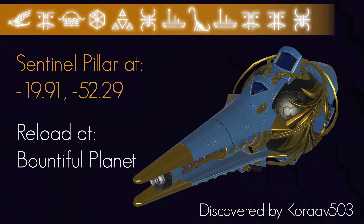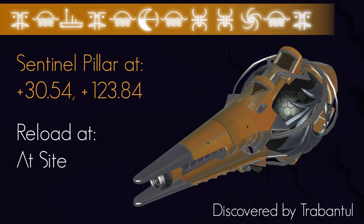This first lovely tool is Primary White with Gold Detailing. This location was discovered by Korav 503. To obtain this, just portal to the address on screen and find a Sentinel Pillar — no reload should be necessary, but if the wrong Multitool is showing up, then pop to the Space Station and reload there, then head back and it'll be waiting for you.